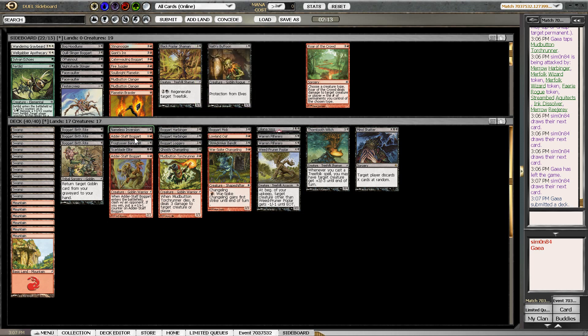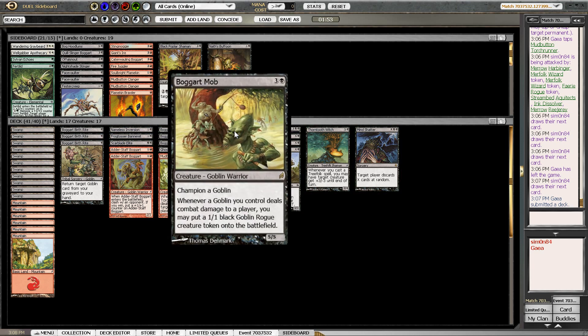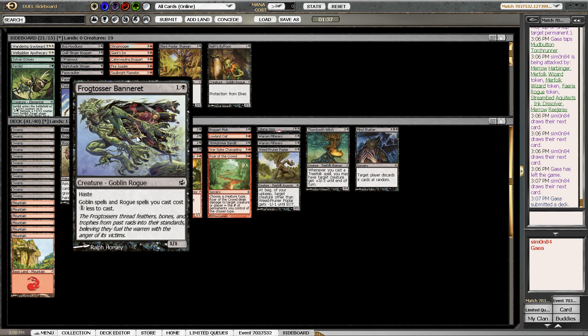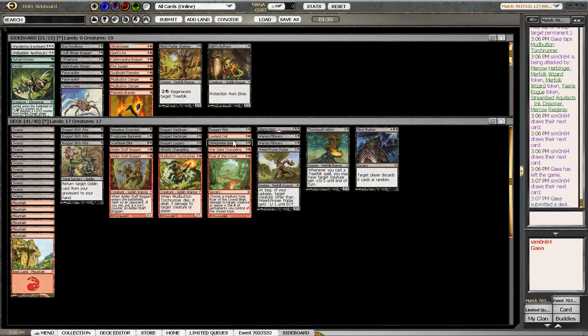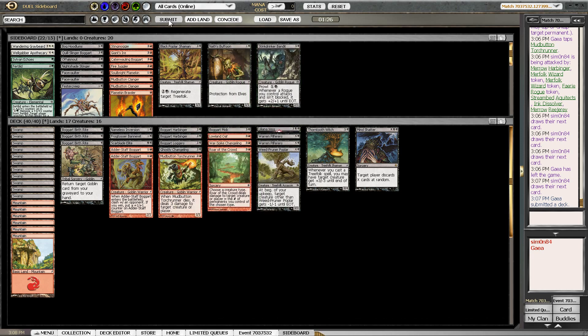I really like the Birthright — I would have loved to draw one in conjunction with the Nameless Inversion. It kind of fixes the problems my deck has. So the question is if I can live without the Banneret, or if that would just be a problem. Stinkdrinker Banneret also wasn't amazing — maybe I take it out. My deck is just not really aggressive, so it's not something that I need. This is kind of sweet with the Banneret once again — maybe being better than I give him credit for. At this point I have a Harbinger, which is huge for the first time.